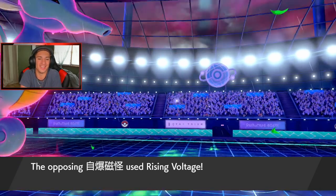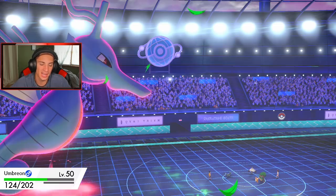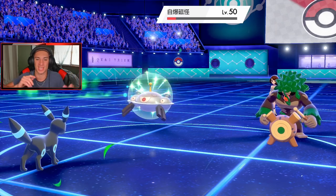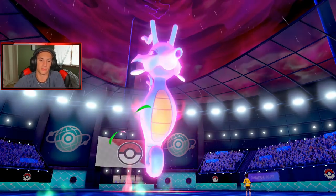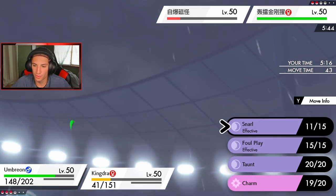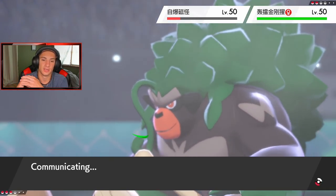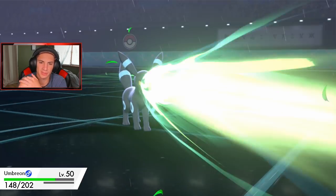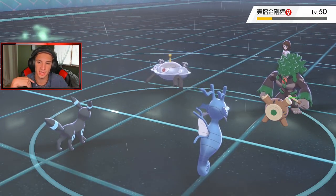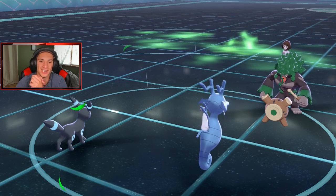Rising Voltage comes out and we eat it up — tasty! Umbreon just healing up, Umbreon is MVP right here. We're just lowering attack, lowering special attack, and holding our ground. I'm gonna go for a Hurricane — actually, Foul Play since it's 100% accurate in the rain. Grassy Glide comes out — he goes after my Umbreon. Hurricane comes out, big damage! Foul Play comes out — Umbreon says get out of my face. We are looking so good right now.